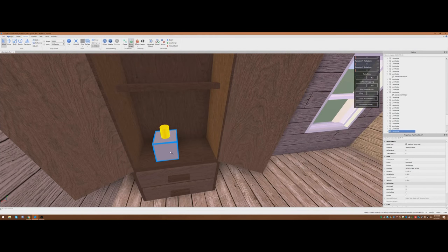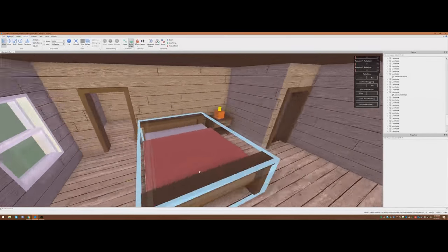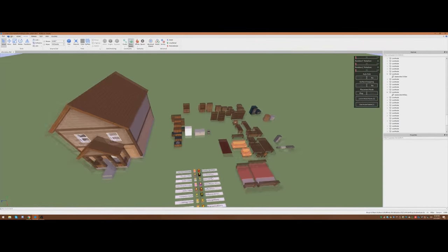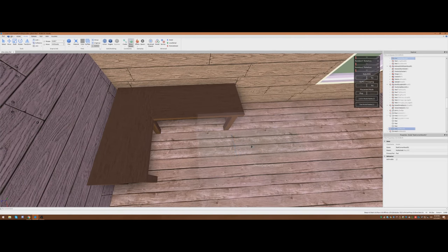We're basically introducing the player to the idea that maybe this room has some value in it. And then we might put something in that corner, but for now we're going to really focus on this other room. This is the money room right here. I'm going to make this room kind of the star of the show for this particular house.